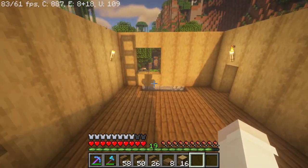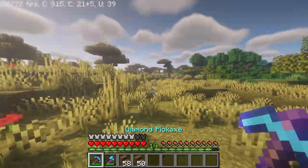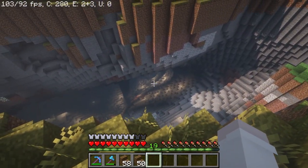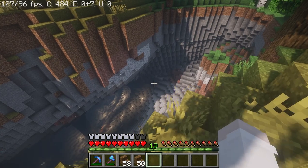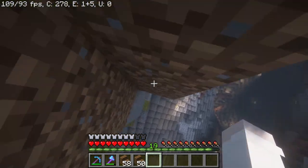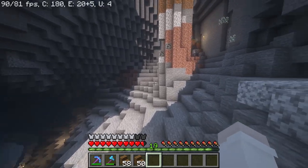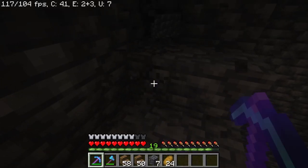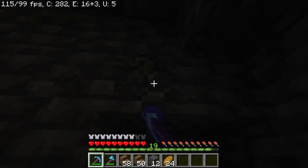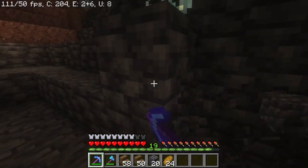I do not have enough cobbled deepslate, so I'm going to have to go mining to grab some. I'm just going to go in the cave that I've been in a million times — it goes right down to deepslate right there. I don't have to go too far. I don't have a smart way of entering this cave yet, so we're just going to do this. Feather Falling three on the boots helps a lot. I have Efficiency III on my pick now so I can mine this stuff a lot faster than previously.